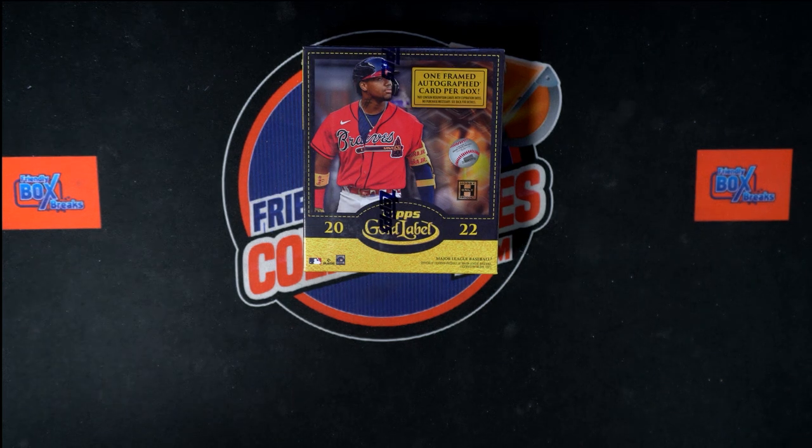All right, here we go — time for 2022 Topps Gold Label baseball box 103. We've got our owner names, we've got our team names. We're going to randomize each of them seven times and pair them up on a spreadsheet. We'll talk trades if there are any, get them taken care of, and if not we will dig in on this box and pull the heat out of there.